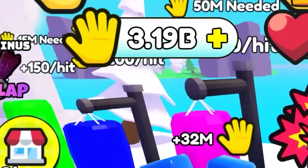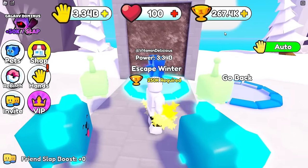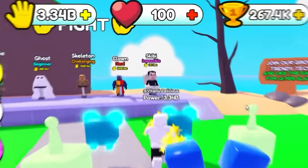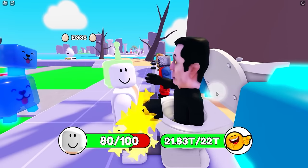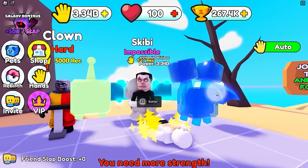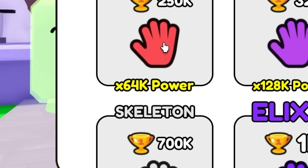Now I'm totally gonna kick this guy's butt - gonna melt your armor! We're at 267,000. Let's go - oh my gosh, there's a Skibidi Toilet boss! I don't care if you're on the toilet taking a crap, I'm gonna fight you. I'm doing no damage at all - I have a lot of work to do. I can get the bacon hand - times 64,000 power! Bacon coming out of my hands - I'm hungry.